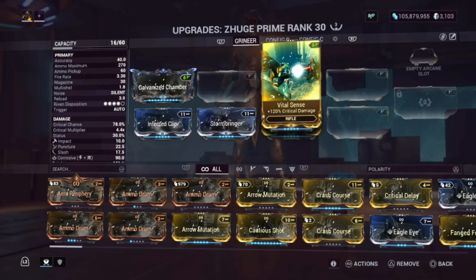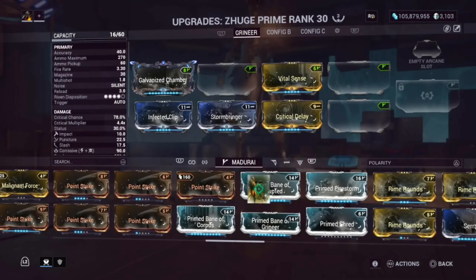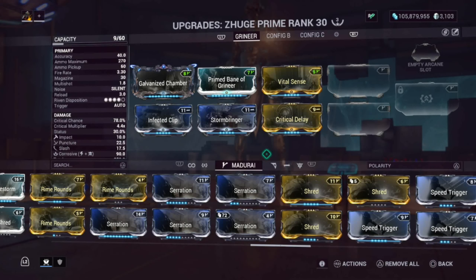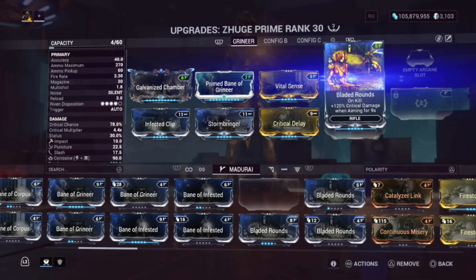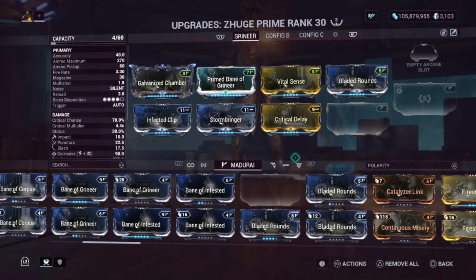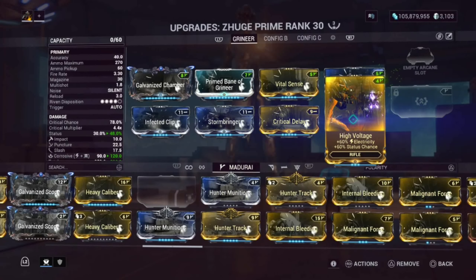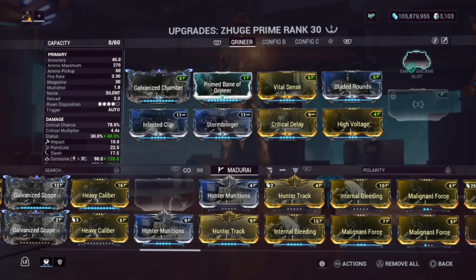Vital Sense gives 120% Critical Damage. The next mods I'm using are the Bane or faction mods — Grineer is on here. We're also using Bladed Rounds, which gives 120% Critical Damage on kill while aiming for 90 seconds. The last mod is a 60-60 — giving you 48% Status and 60% more Electricity damage — so more Corrosive damage on this build.